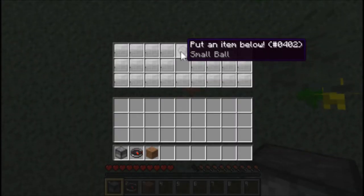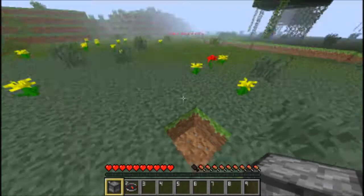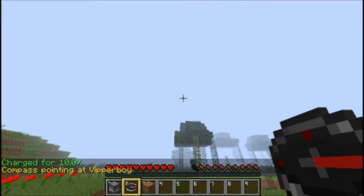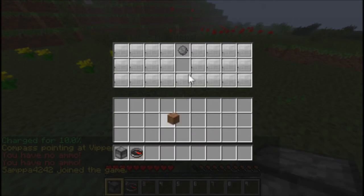You left click it, you can put an item below, and you right click it. It bounces, but you can get your ammo, which basically explodes.